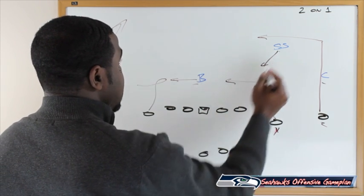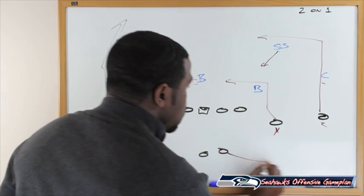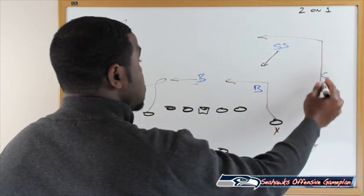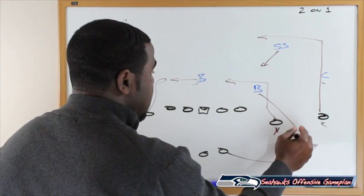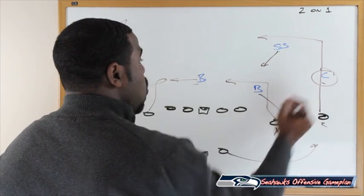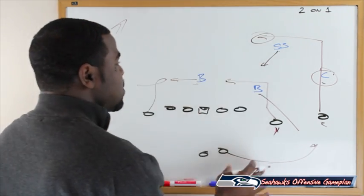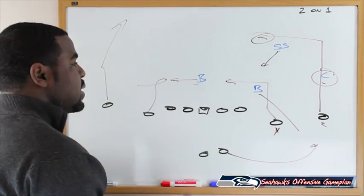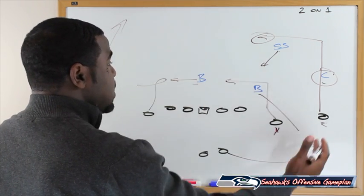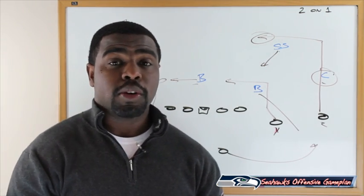Now you have the backers occupied. The strong safety will try to squeeze down on the end route by the Y, and we're swinging the back out to the twin side. This forces the cornerback to make a choice — either the backer buzzes underneath allowing the strong safety to jump the square route, or the deep square route is covered one-on-one by the cornerback. We know Russell Wilson is an accurate passer who can hit this play any day of the week. You have three on three, and if they're in zone, it becomes three on two.